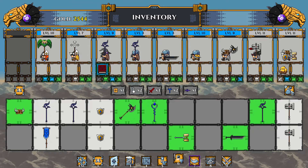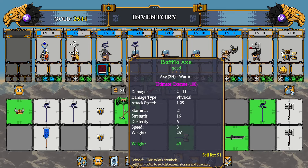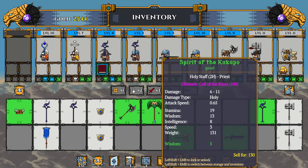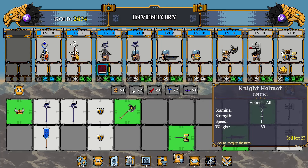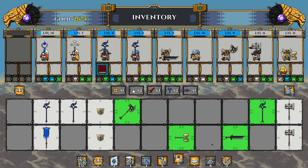Nothing in the gear department — we're gonna take that new staff and switch it out with the old one. I'm actually just gonna sell that old one, I'm sick of looking at it. Everybody else looking sharp — just scanning inventory quickly. Getting there.